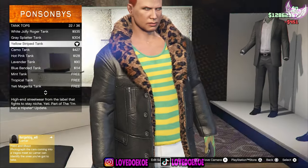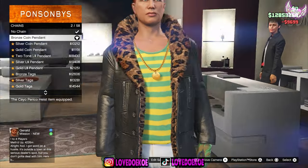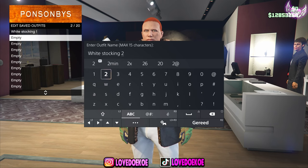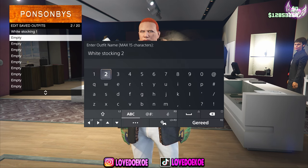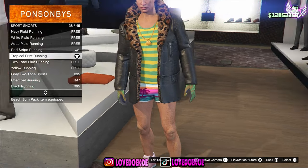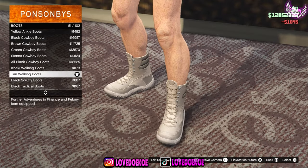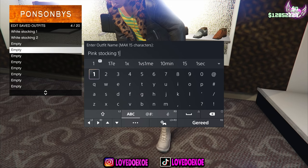Now go to tank tops and choose number 22. Go to the chain section and choose the bronze coin pendant number 2. Now save this outfit as white stocking number 2 in slot 2. Now for outfit number 2, make your way over to the pants section, then go to sports shorts and choose the tropical print running number 38. Now make your way over to the boots section and choose number 51. Save this outfit in slot 4 as pink stocking number 1.